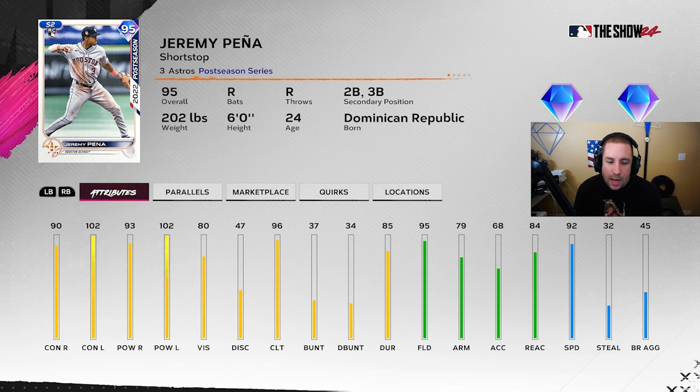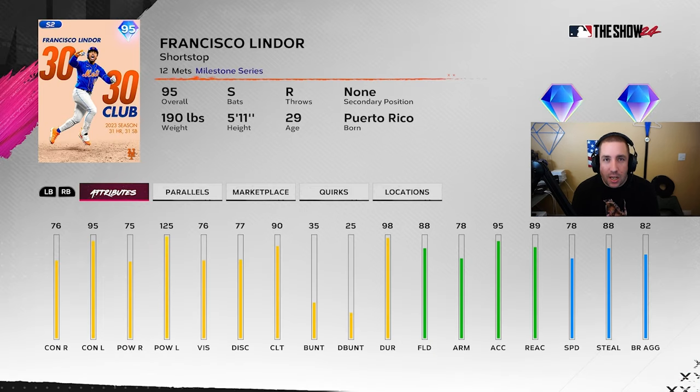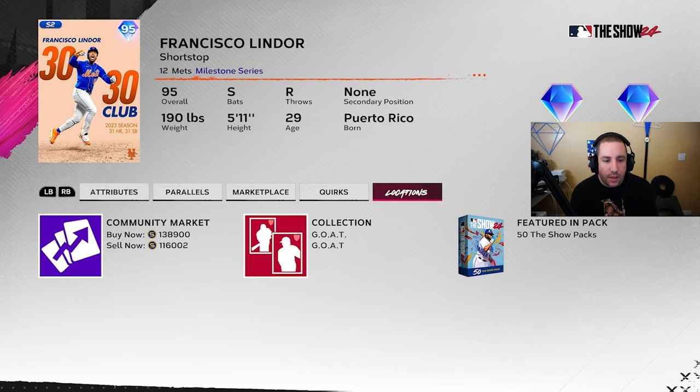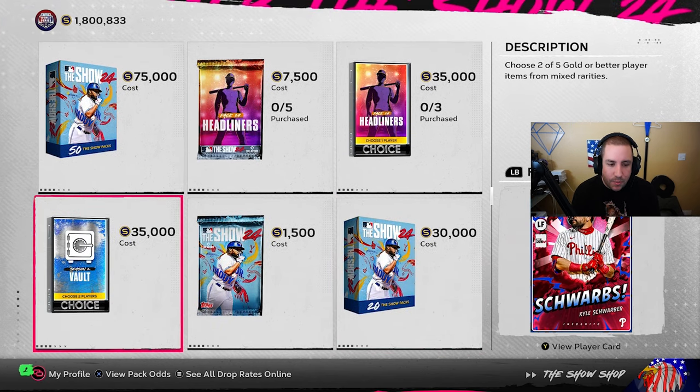With Jeremy Peña, 90/102 contact gets that plus-15 on both sides at a tier 3 boost, so he'll have 117/105 contact, with 93 and 102 power. One of the worst cards they've ever dropped in MLB The Show is the chase card Francisco Lindor 30-30 Club. Great card art, but 76 contact versus righties and 75 power from the right side won't get it done. At 138,000 stubs, definitely not worth it. I pulled him from a 150-bundle and sold him for almost 200,000 — glad I did.